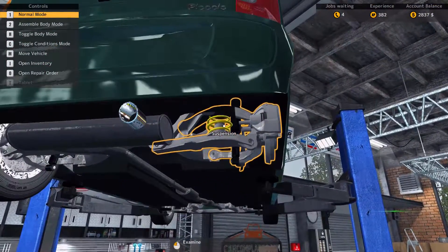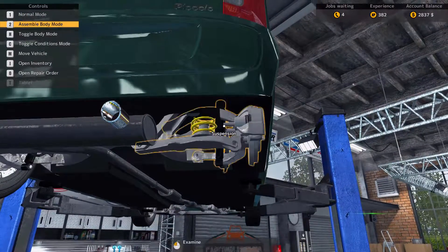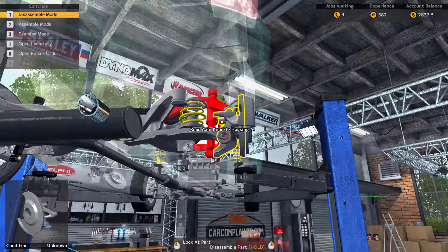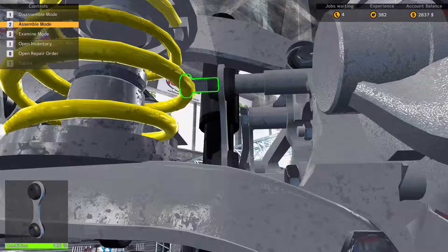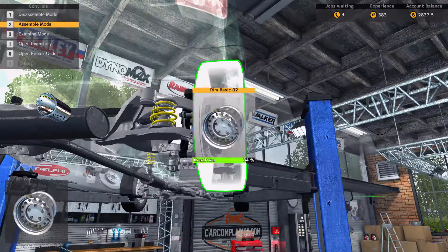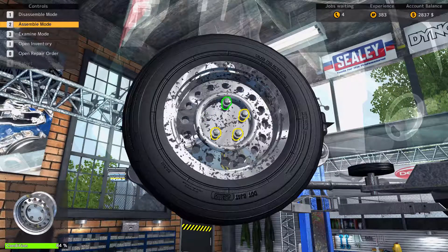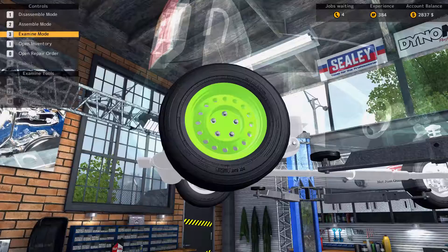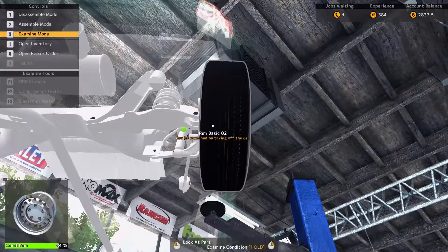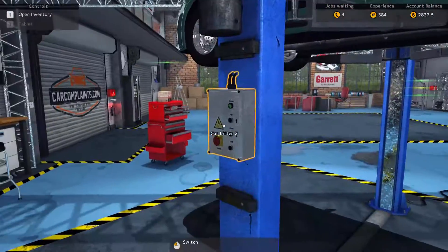Going into assemble mode, back to normal mode first, then assemble. We put the brand new sway bar link on, bolt it back in, put the rim back on, and tighten the lug nuts. The repair order says replace everything up to 78% condition — the rim is at 86% so we won't worry about repairing that. Now let's do the examine check.